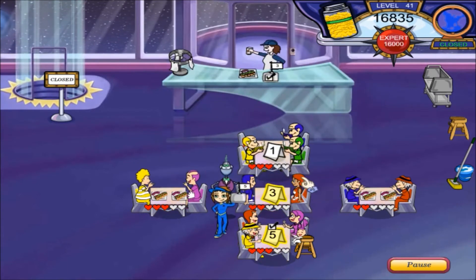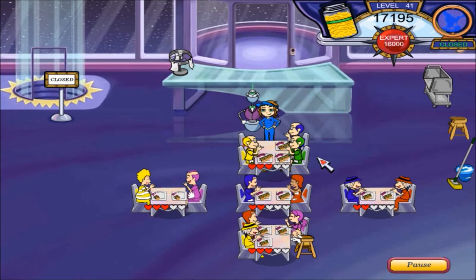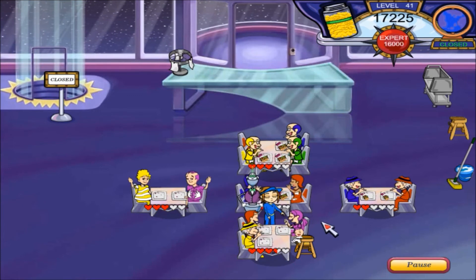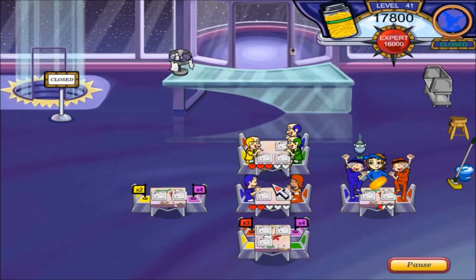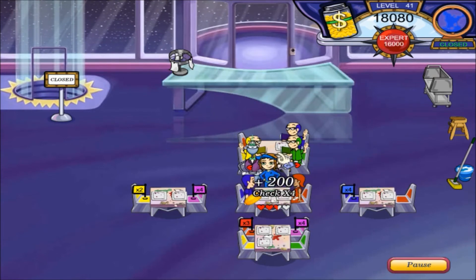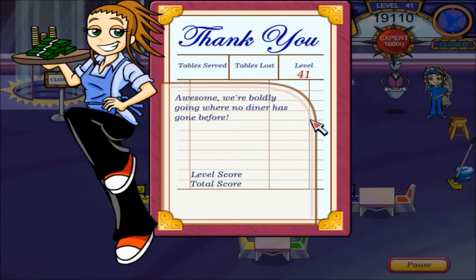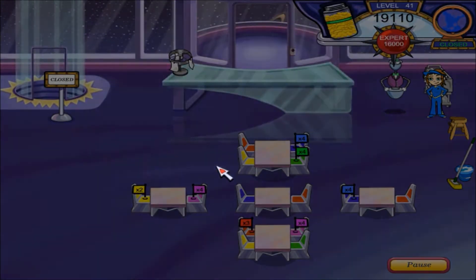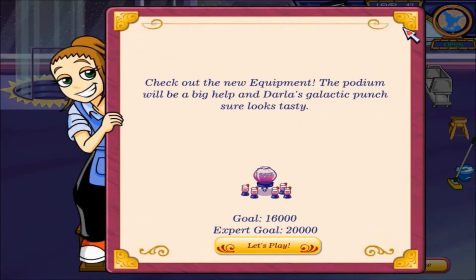That worked out a lot better than I thought it would. Table three there you go, table one there you go. Another spill — clean that up as I lose my voice. Get them out of here. You're done and you're done. Got all the dishes and the day is over — made it an extra three grand. Zero tables lost, 25 tables served! Awesome — we're boldly going where no diner has gone before. After a million tries — on to level 42!